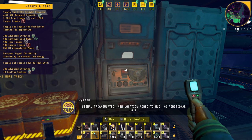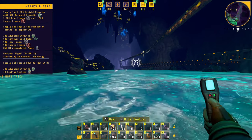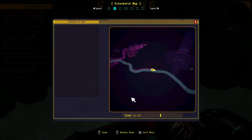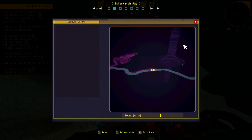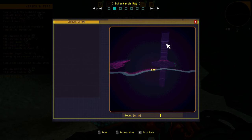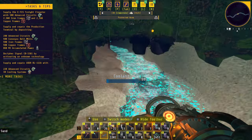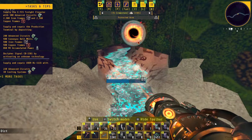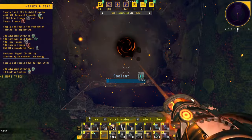Signal triangulated — new location added to HUD, no additional data. Question mark, question mark — that's weird. Let's see what we've got here. I've been following this river and it looks similar to the research area we saw before, with this massive drill hole — almost like waterfalls. I'm hoping it's somewhat different and a little more of the story comes out with it. We're getting close — we should be there any moment.